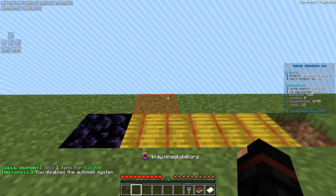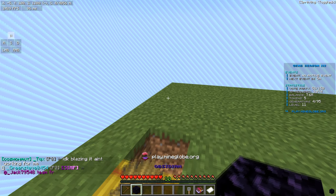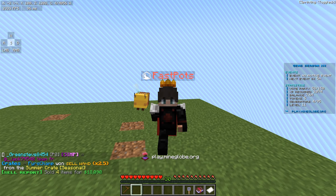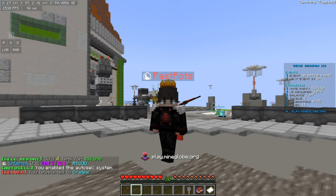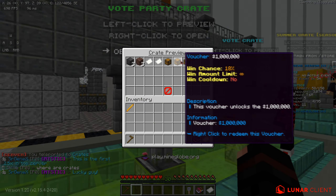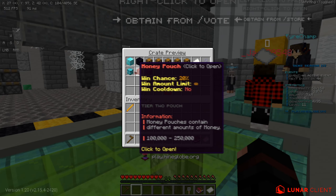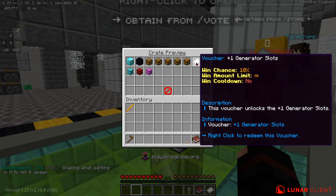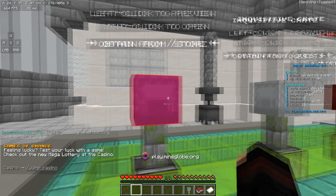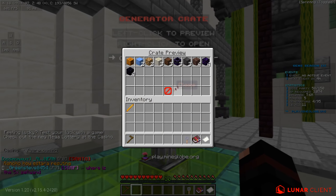I have auto-sell enabled, but let me disable it so you guys can see what you get. All the gens just spawned — this sells for 6,000 and this sells for 10. I got this from a vote crate, which is really cool. Over here we have the crates — they have so many: Event Winner crate with insane loot, Vote Party crate with very good loot, and a Vote crate which is a completely free crate you get every single day. You can get money pouches, diamond generators, obsidian generators, vouchers, generator slots, and generator keys. They also have a Summer crate and a Mystery crate and an Inquisitive crate.